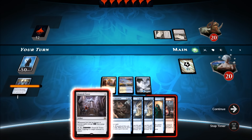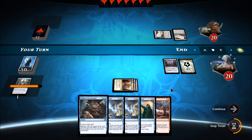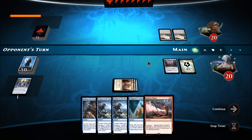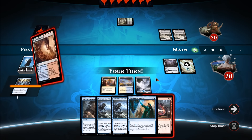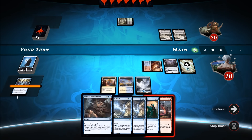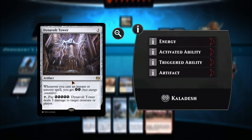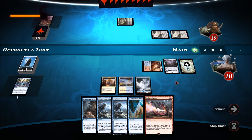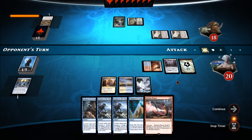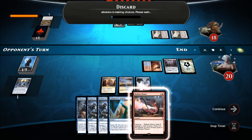Let's go for the Dynavolt Tower and hope he doesn't play something we regret. We have a Radiant Flames we can fire off if things get out of hand — he's only going to be able to play probably one creature here. Good, he doesn't. Let's put down Wandering Fumarole and pass the turn. Now we can counter whatever he plays, and meanwhile charge up this Dynavolt Tower. He goes ahead and reads the bones, taking some damage, which helps us since we win by life destruction.